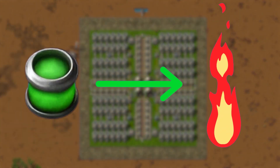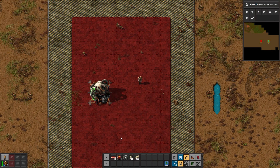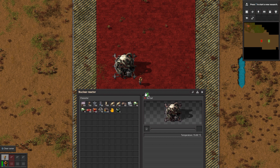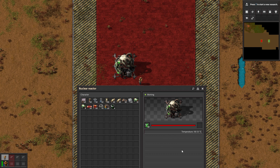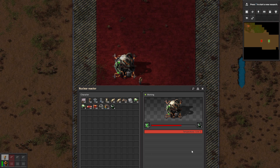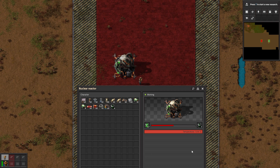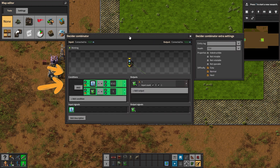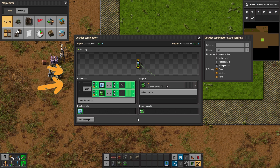Let's talk about step one: fuel to heat conversion. This is a reactor — it looks cool. It consumes nuclear fuel cells to produce heat. Once inserted, the reactor consumes the fuel cell for exactly 200 seconds and heats up to a maximum of 1000 degrees Celsius. Interestingly, once the reactor reaches 1000 degrees it keeps consuming the fuel cell, practically wasting it — so we need a mechanism to stop that. I'll go over a simple circuit network that fixes that issue in a minute.